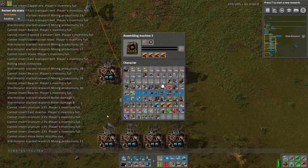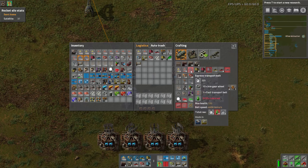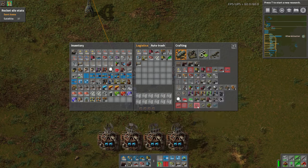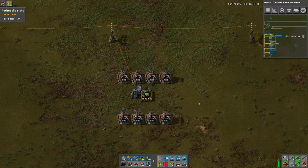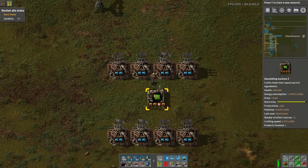For a blue belt we know it moves 40 items a second total, so each side moves 20. Two machines at 15.4 gives 30.8, so two machines almost fills one side. If you do a third machine — which you kind of have to since two won't fill a full belt — we need to make sure it inserts onto both sides of the belt. So this is actually going to take fewer assemblers than I had in my head.